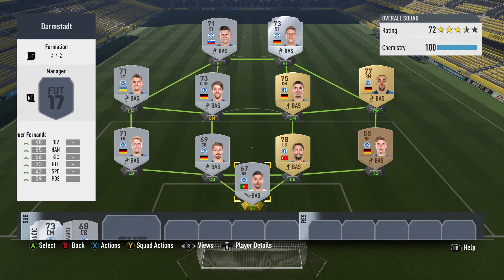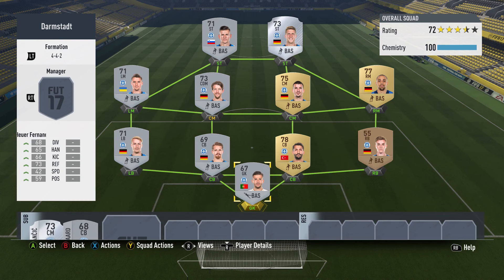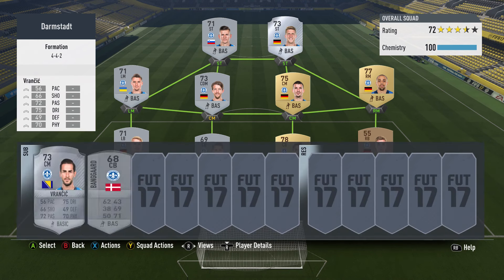On to the fourth team now, and this is where things get a little bit different. As you can see, there are not a lot of gold players in this team — it's predominantly silver players, and hence it's going to cost us a little bit more to complete this. On the substitutes bench we only have one centre-back to cover three-at-the-back formations and one midfielder, because they're just quite expensive at the moment.